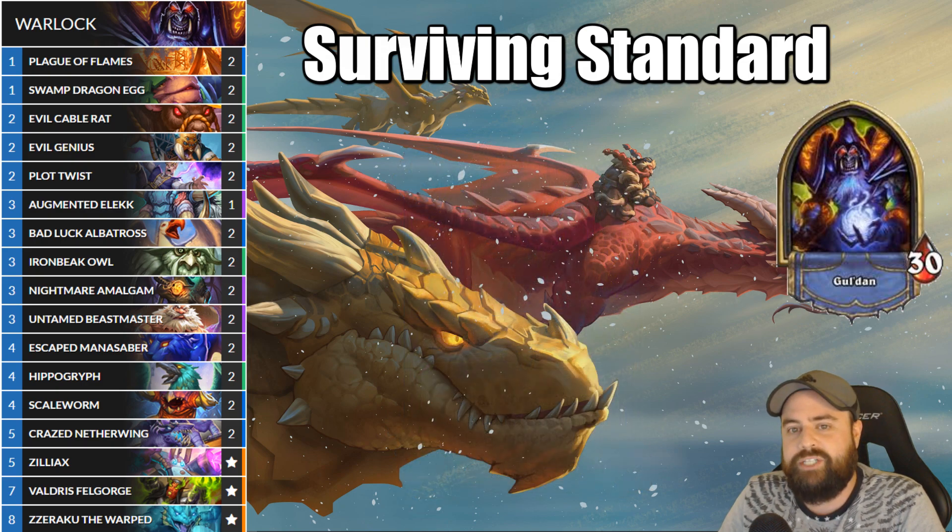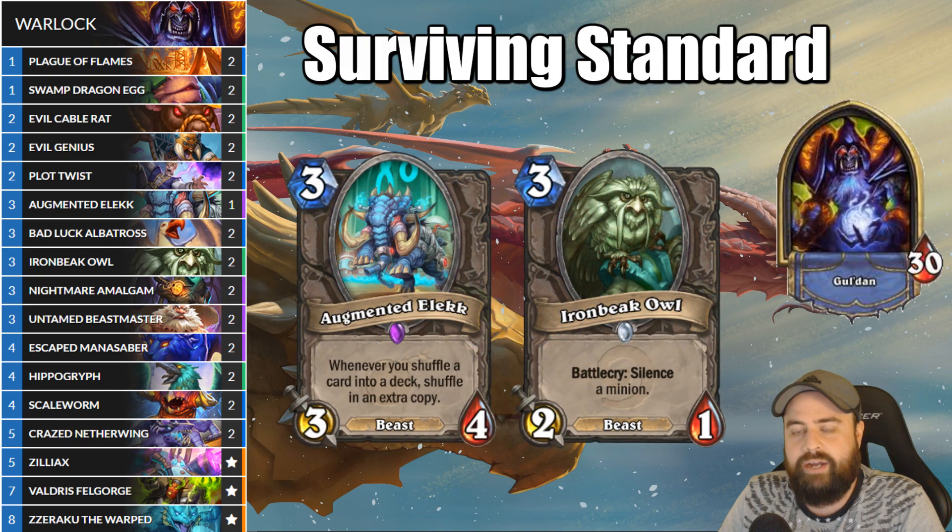Two final beasts to mention. We're playing both Augmented Elekk and Iron Beak Owl. I'm not sure if the number is right — I've got one Elekk, two Owls. It's possible we need to switch those numbers. The Elekk combos with Plot Twist in the late game; if we're running out of cards in our deck, we can put more of them in since these two cards combo together. If there's a lot of things to silence right now in the format, two Iron Beak Owls can do the job nicely. These are also beasts, so they randomly get buffed by the Beastmaster plays.